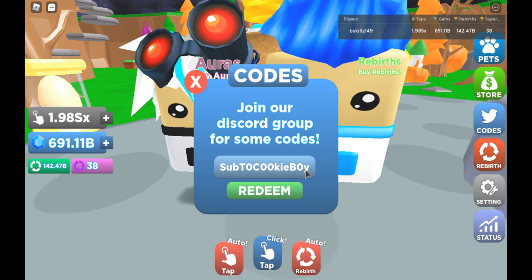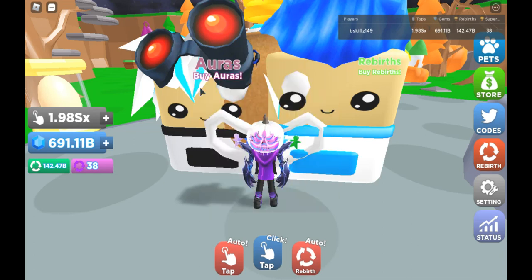As I already said, I have the pet equipped and already redeemed the code, but I'm just doing this for your sake. Capital S, lowercase u, lowercase b, capital T, zero, capital C, two more zeros, lowercase k, lowercase i, lowercase e, capital B, zero, and a y. You click on redeem — it should say success. If you have the pet already redeemed, it'll say the code has already been used. And as you can see, code's already used.